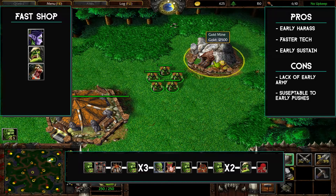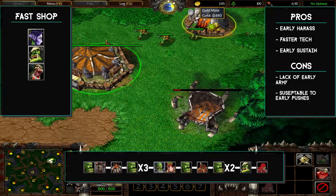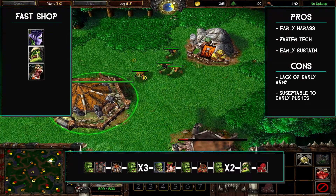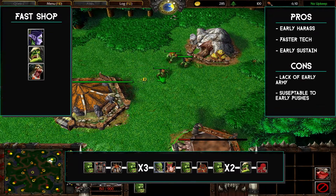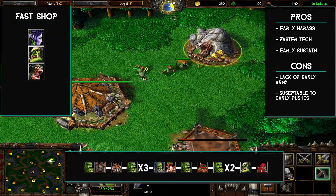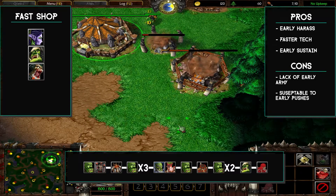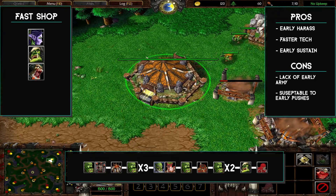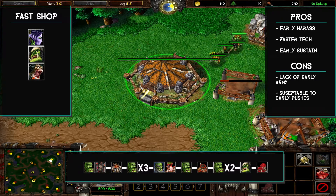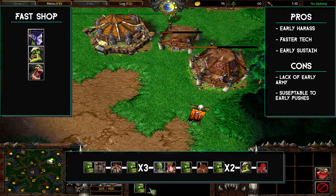For the fast shot build, start off by queuing up a peon at your main and then dropping an altar. A little bit before the peon pops, pull a peon from your mineral line and build a burrow. It's super important to block off one side of your base to prevent the enemy hero from attacking the mineral line.